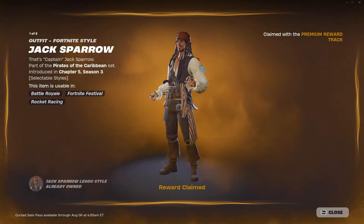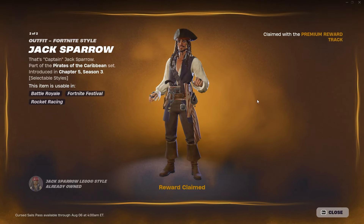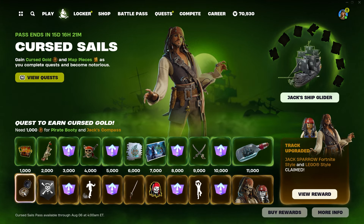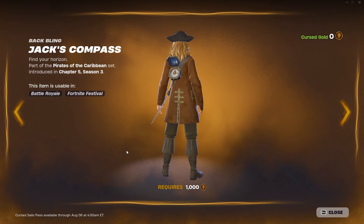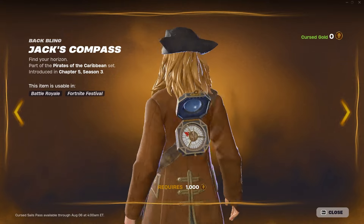If you're willing to pay 1,800 V-Bucks, you unlock the Jack Sparrow outfit. We already covered that a few weeks ago. But let's see what else you get for paying 1,800 V-Bucks. Right away you also get Jack's Compass — I actually thought this was an emoticon at first — which is Jack Sparrow's back bling.